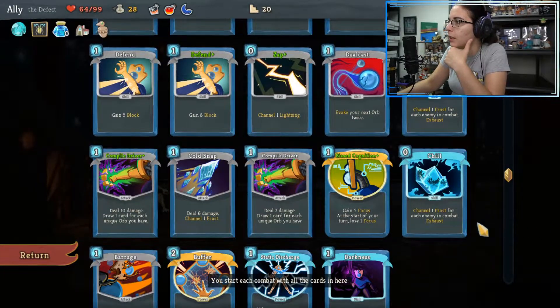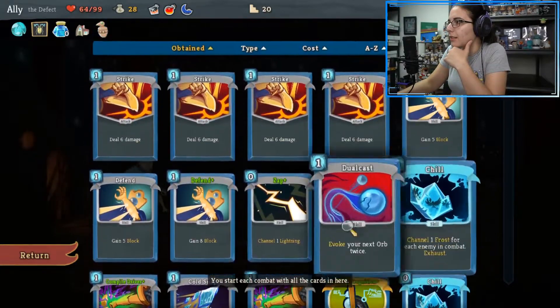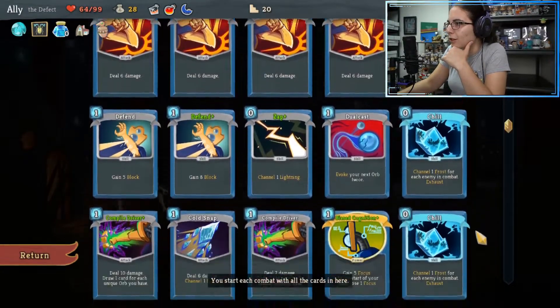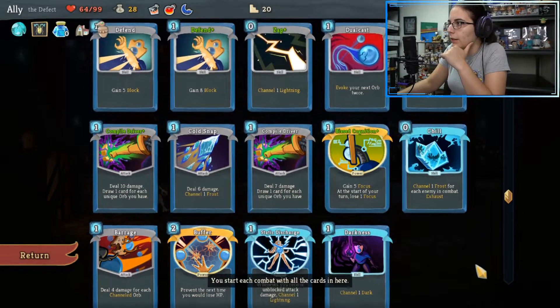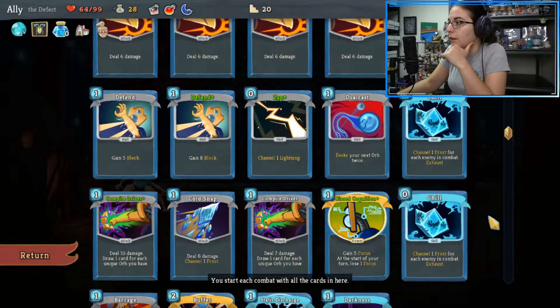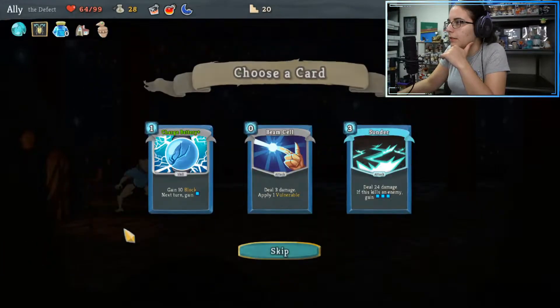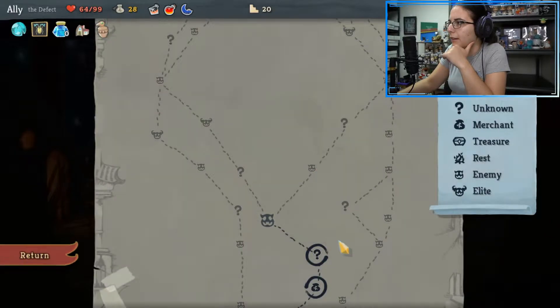Then your electric orbs — lightning orbs — frost orbs... what are these actually called? Lightning orbs, frost orbs, and dark orbs do absolutely nothing once you get to zero focus. So I'm not sure if we want to necessarily be blocking a lot, because we do have the frost orbs. But I do like that Charge Battery gives you energy, so it's better than playing a regular defend. I'll take the Charge Battery.